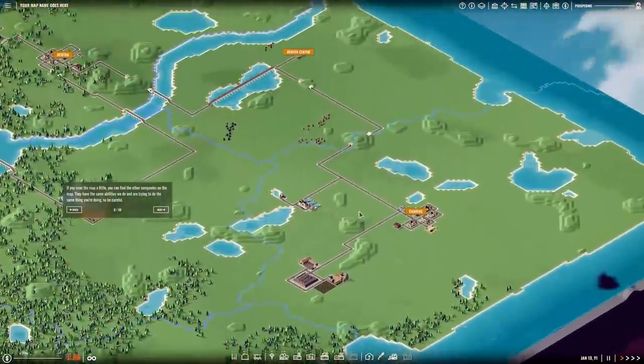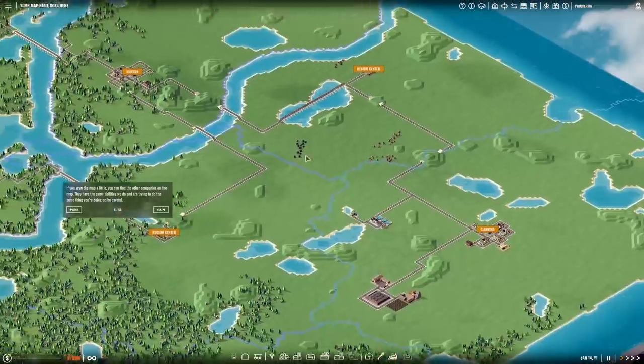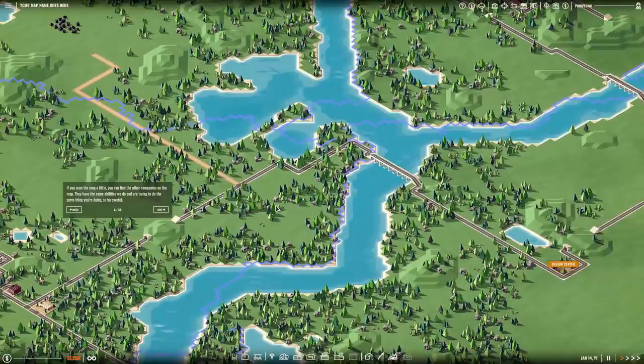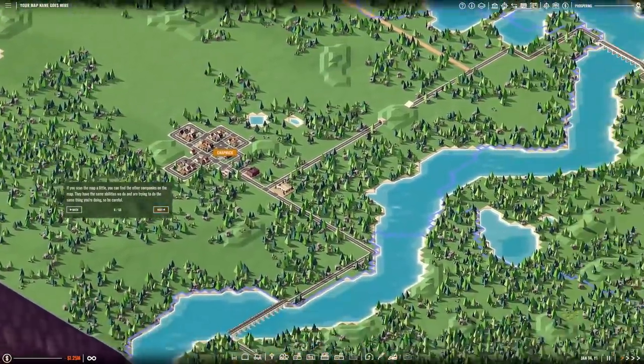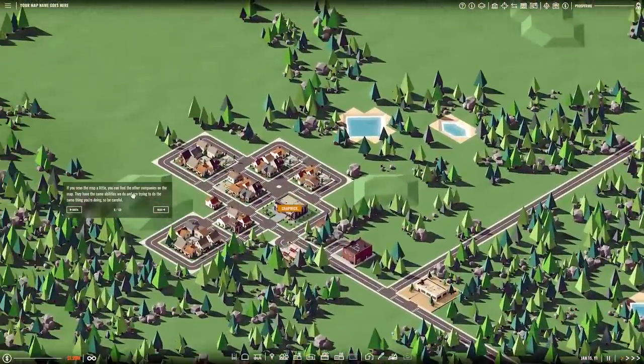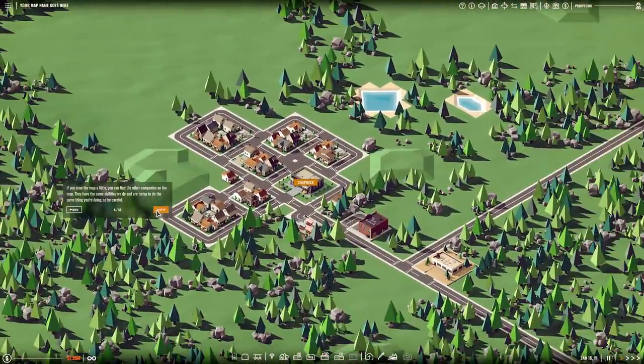So that means we're actually going to have real AI competitors. I can right mouse button to move around as well. I don't see any other companies, but they're probably there hiding in the trees or the shadows or something. Next.